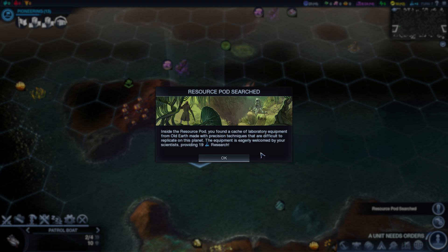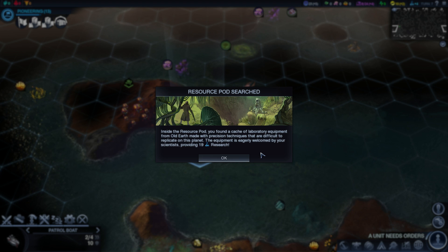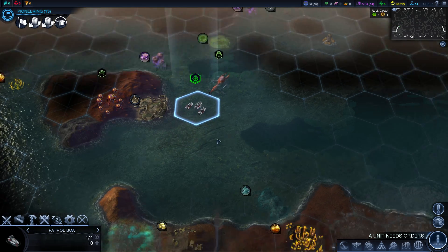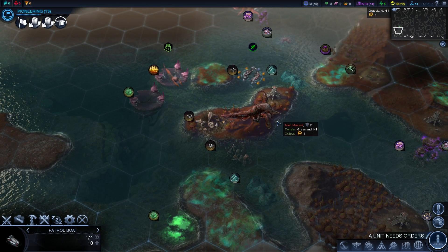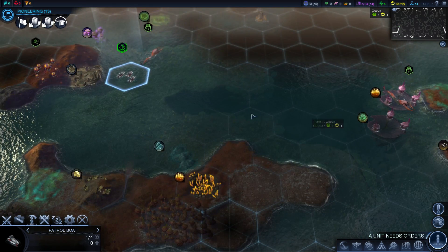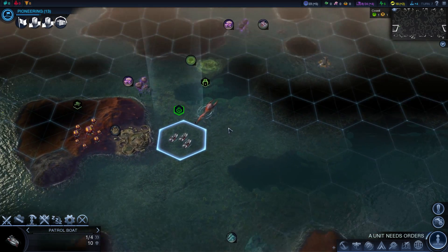Oh, there it is. Inside this resource pod, you found a cache of laboratory equipment from Old Earth made with precision techniques that are difficult to replicate on this planet. So we found 19 research. Yeah, you have to be right next to it. Kinks can be worked out over time.